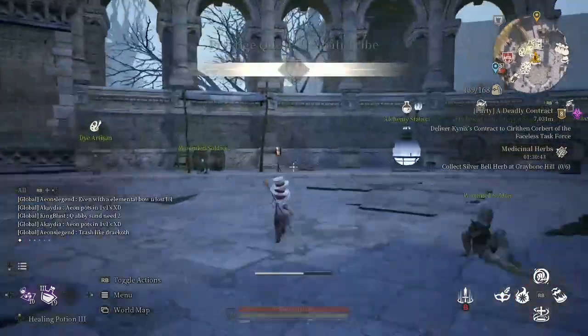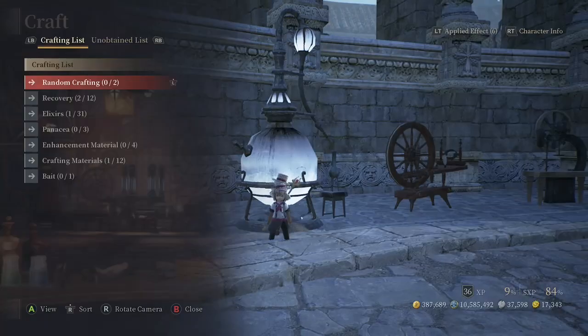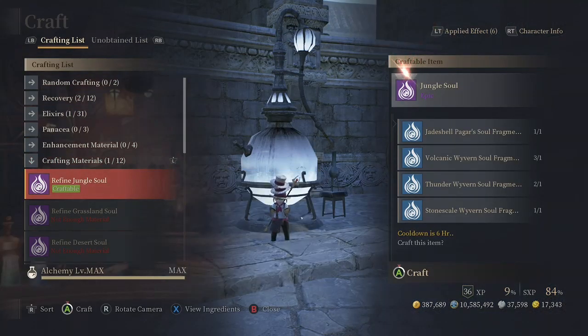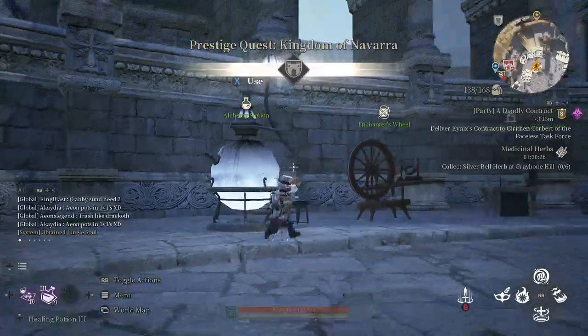I'm gonna craft this bad boy real quick. But yeah, like I was saying, the priest has several different traits that you can use — you can use the whispering shadows and the holy ring. I don't know the exact names, let me just go into it for you guys so I can stop sounding like a bot.